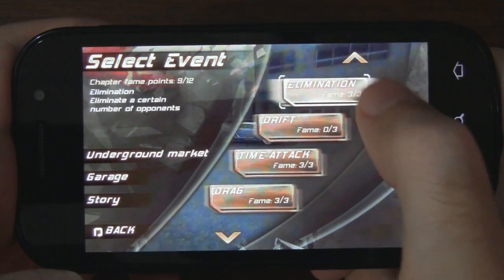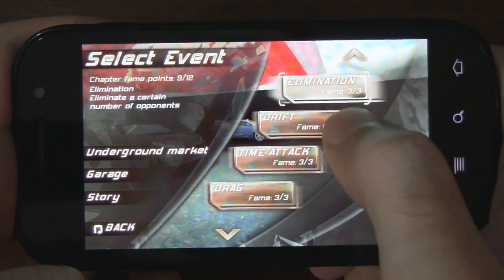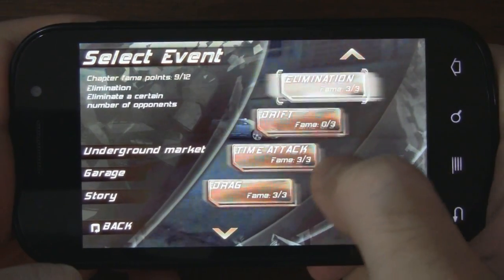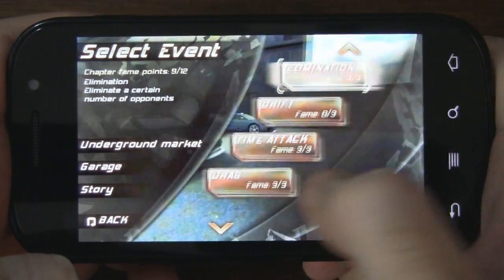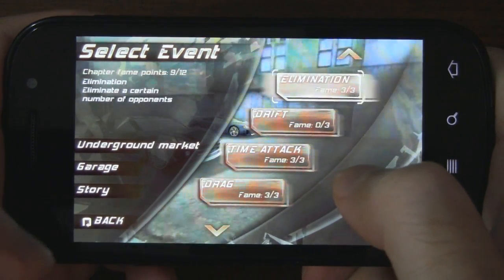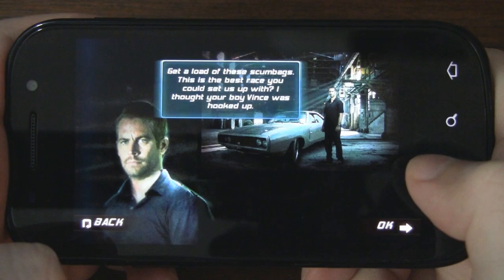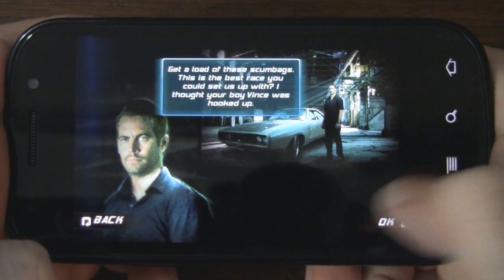Let's start with chapter one. You can see we have different race modes: elimination, which is a knockout mode where you try to run cars off the track; drift mode; time attack, where you race as fast as you can to the end of the level; and drag racing, which is self-explanatory as well.